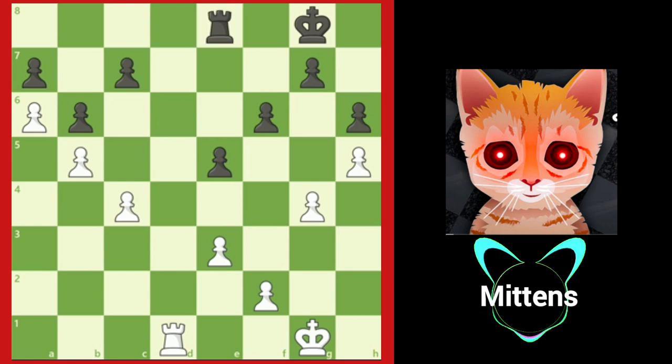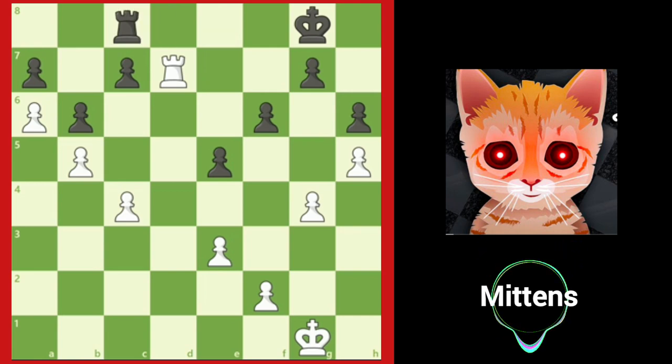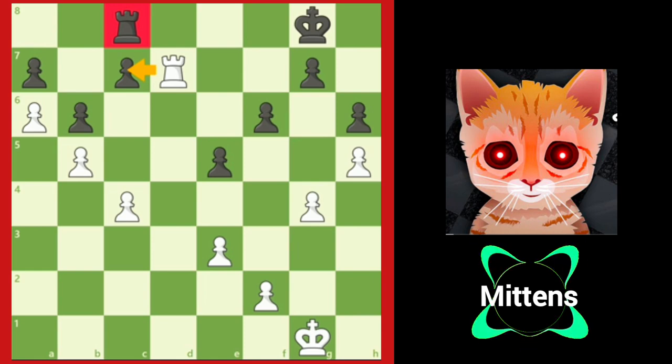White makes the good rook even better by playing rook to d7, taking over the 7th rank and threatening to win the c7 pawn. Black's rook becomes extremely passive after rook to c8. This is a classic case of good piece versus bad piece — white has pressure on c7, which ties down black's rook to passive defense.